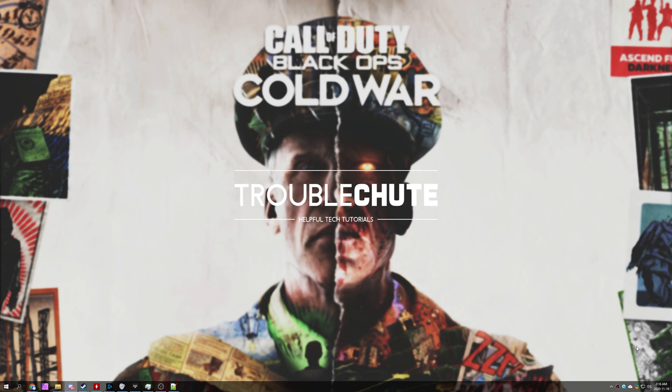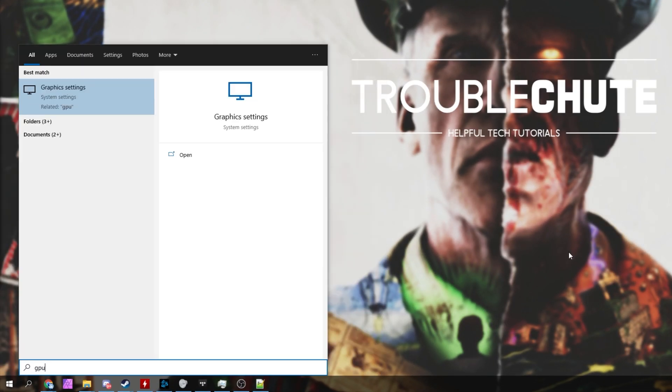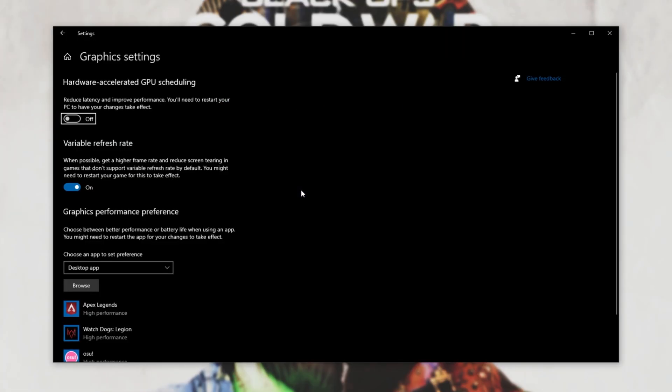Note that if it doesn't fix crashes for you, check the description down below for a link to a video that'll take you through a couple of fixes that should get you going. First of all, hit Start, type in GPU, and then open up Graphics Settings. Inside of here, the very first option — Hardware Accelerated GPU Scheduling — make sure to turn this off.